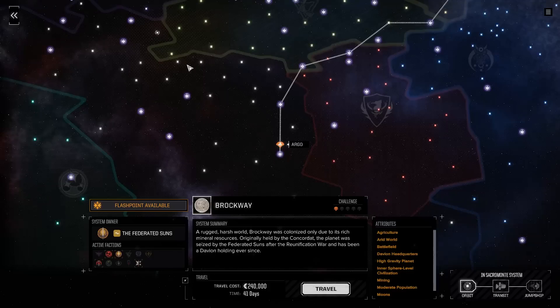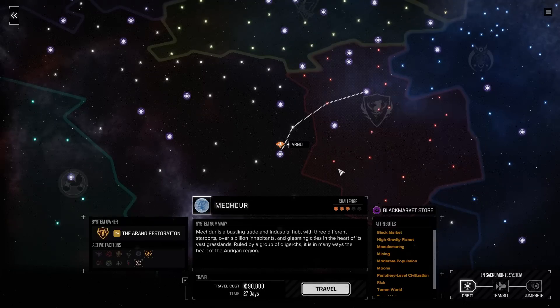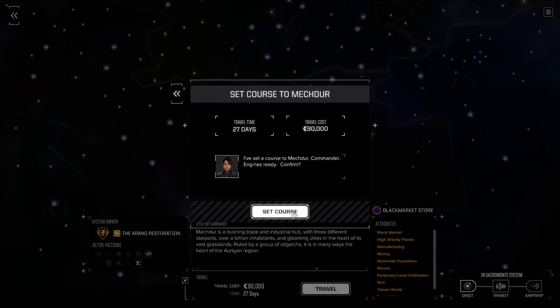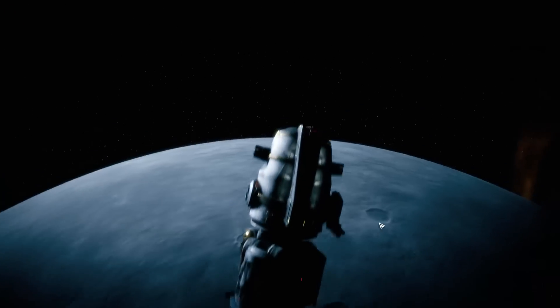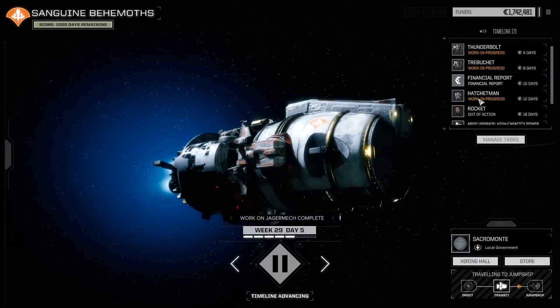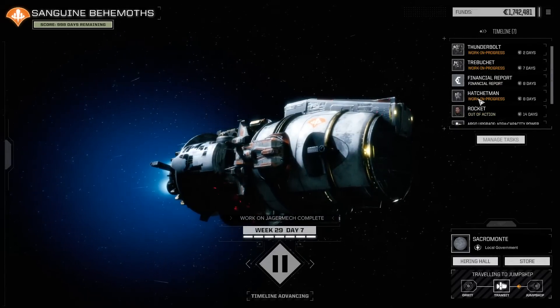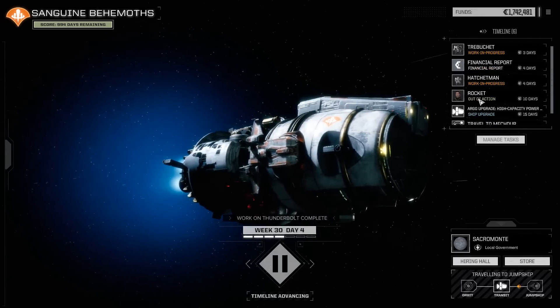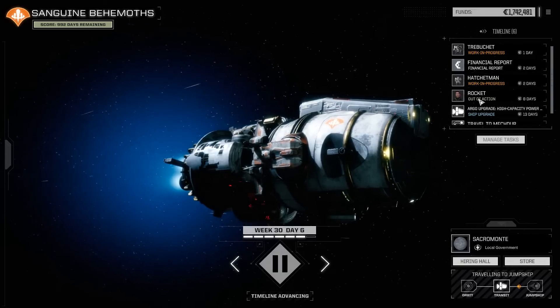We don't have 27 days worth of work to do, so we're going to be sitting idle for some time, but I'm hopeful we'll find good missions here. I don't necessarily think we need to avoid doing missions against the pirates either. If our pirate rep stays about where it is for the rest of the game, that'd be okay. We do want to make some really good friends with somebody though.